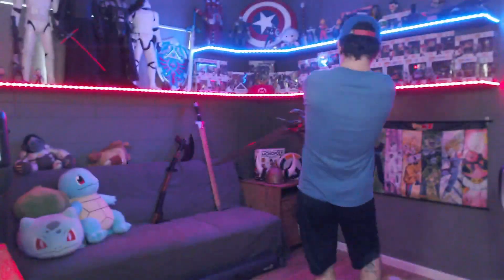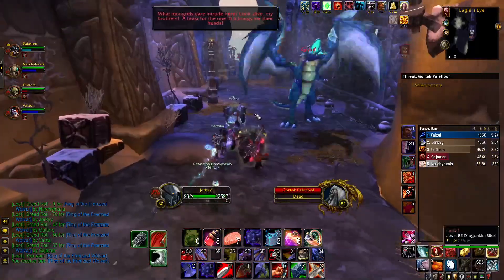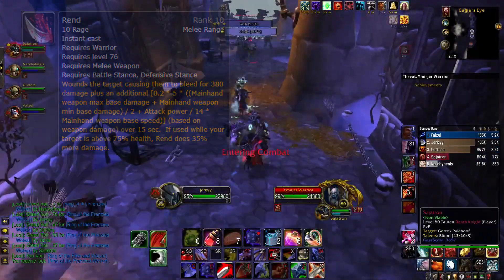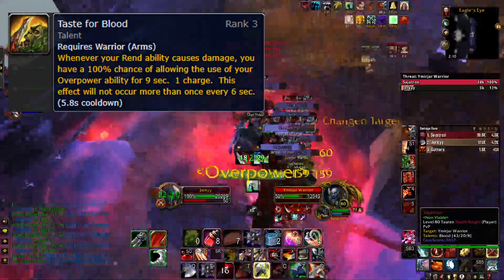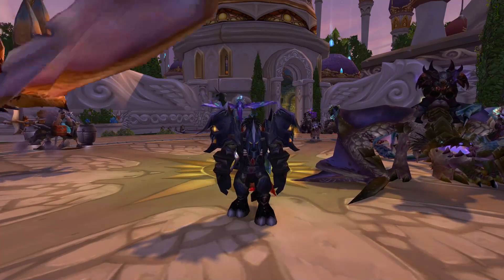So with all that out of the way boys, your priority list will look something like this. Your first priority is Rend. Rend isn't completely dog shit in Wrath — it scales off your weapon damage and if the target is above 75% health, it deals 35% more damage. Having Rend up will proc your Taste for Blood talent, which will proc your Overpower ability every 6 seconds. Now this can fuck up — I believe there's a 25% chance on any one of your procs, except for the first one, that it can skip a Rend tick. Which is really fucking annoying as you're there ready to hit Overpower and it doesn't proc. Now you're just standing around holding your dick, losing DPS. So just keep that in mind boys.